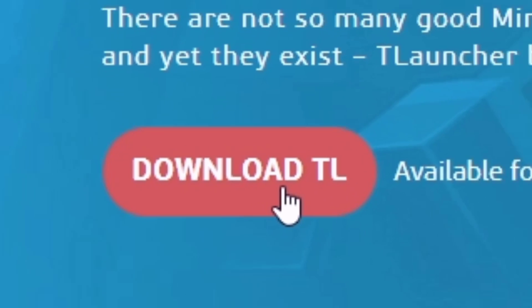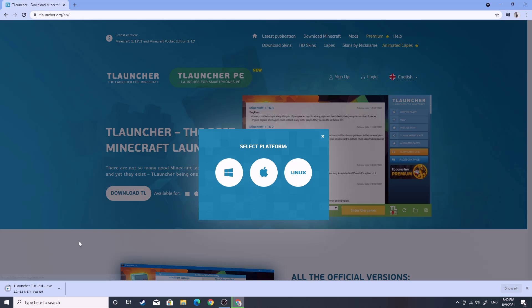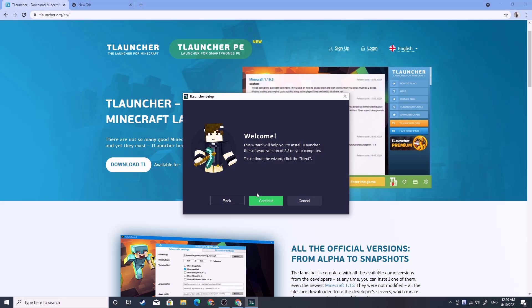You will click on the download button. There are three platforms for you to download the app: Windows, MacBook, and Linux. Make sure that you choose the right platform, or else you will not be able to download and install it. I'm already done with my download process.